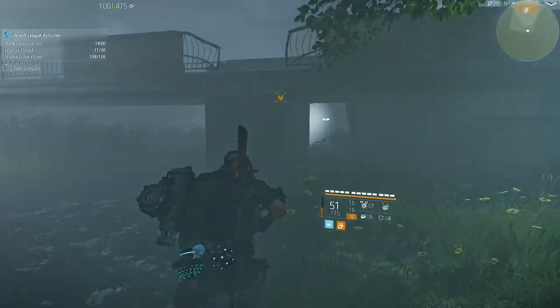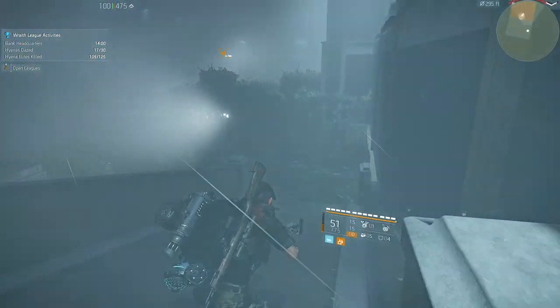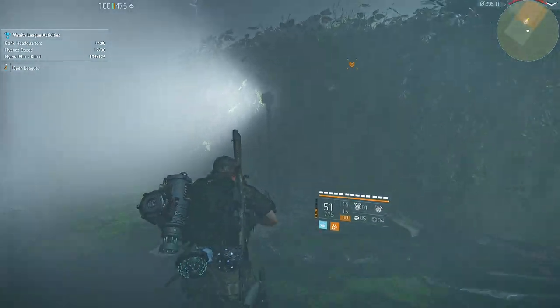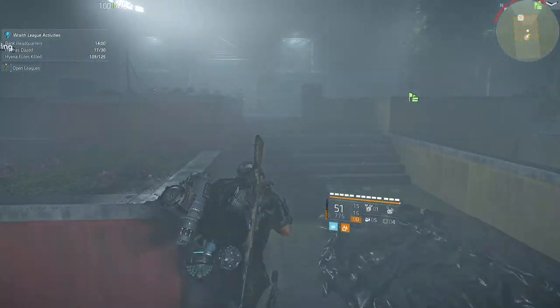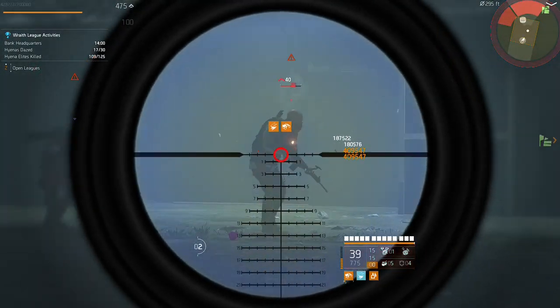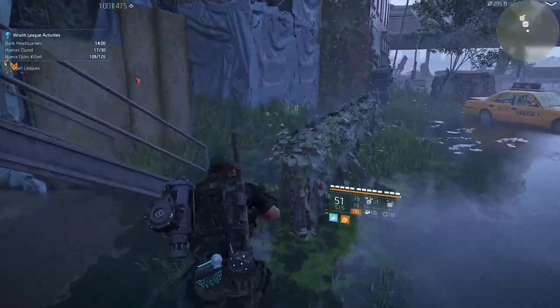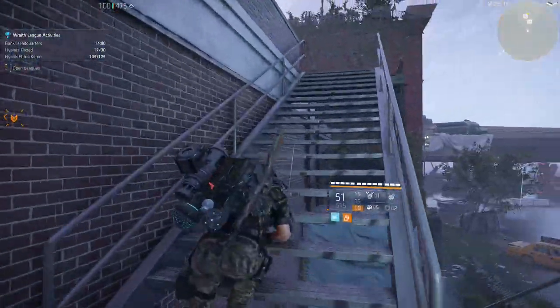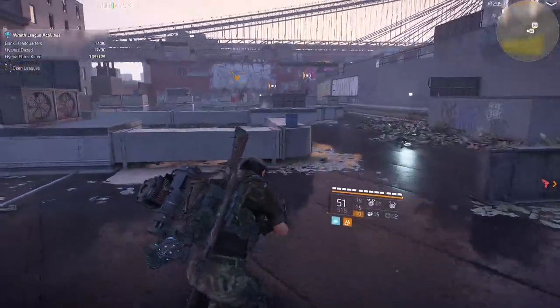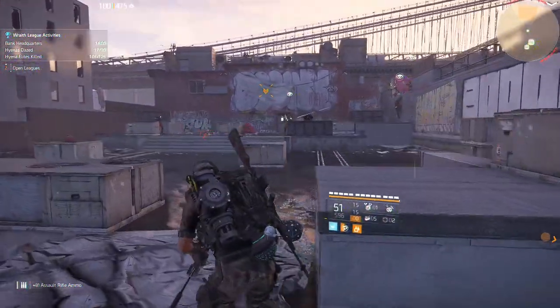The hunter won't spawn if it's nighttime — I waited until about 6 a.m. and it spawned instantly, but trying at night it would not spawn at all. Also, if there are any enemies nearby he won't spawn, so clear everything out. If he's not up on the roof, he won't spawn either — it's a bit buggy. Once you kill the hunter, just die, respawn, and repeat. Do that three times and you're done with that part of the project, and hopefully you've got your chest piece.